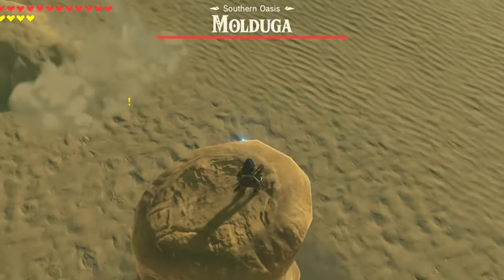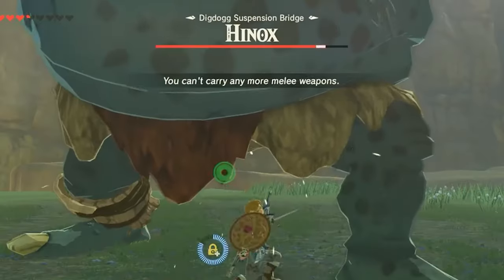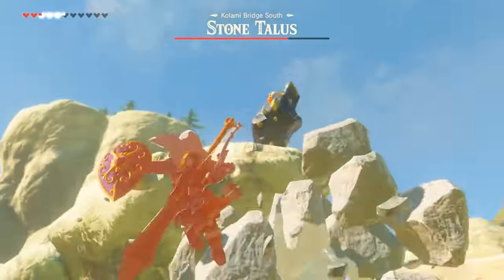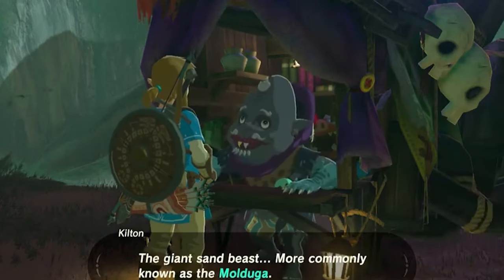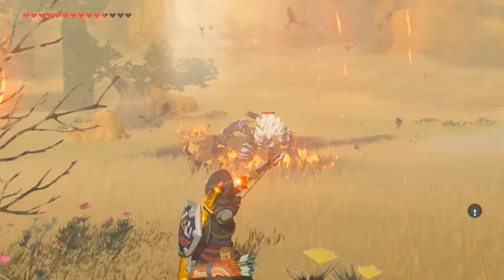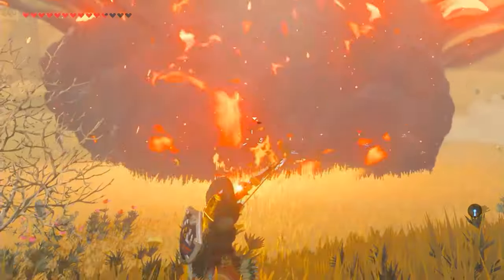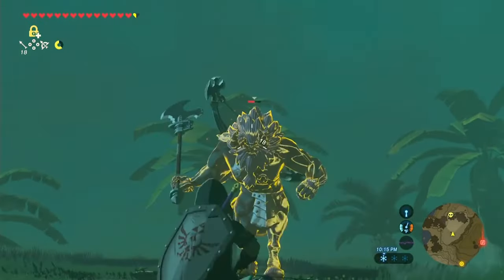This separates into Link having to hunt down the four Muldugas for the Mulduga Medal, all 40 Hinoxes for a Hinox Medal, and then another 40 Stone Taluses for the Stone Talus Medal. Make sure you talk to Kilton about each monster hunt separately to begin its respective medal hunt. Lynels do not count as a mini-boss, but instead help out with something special the game is keeping track of, hidden in the background.